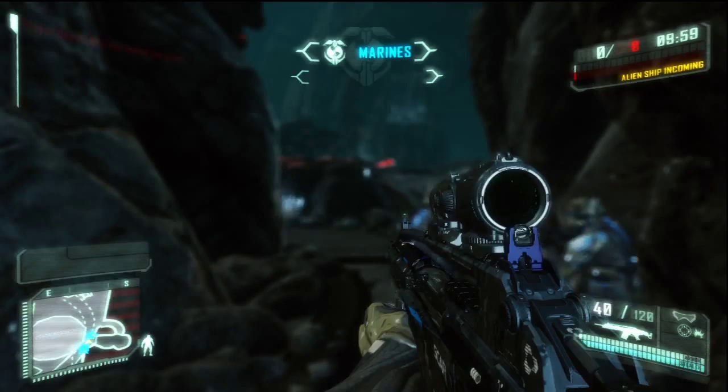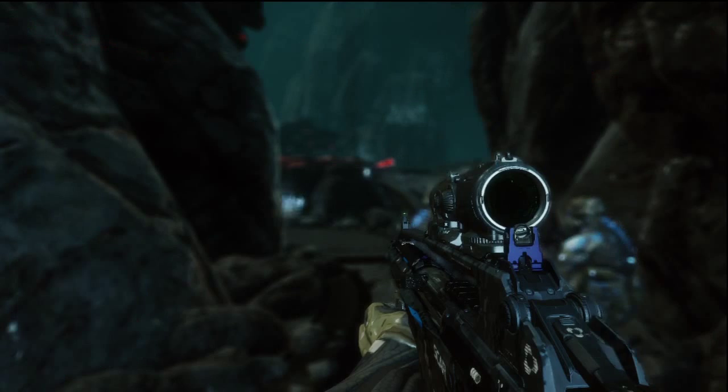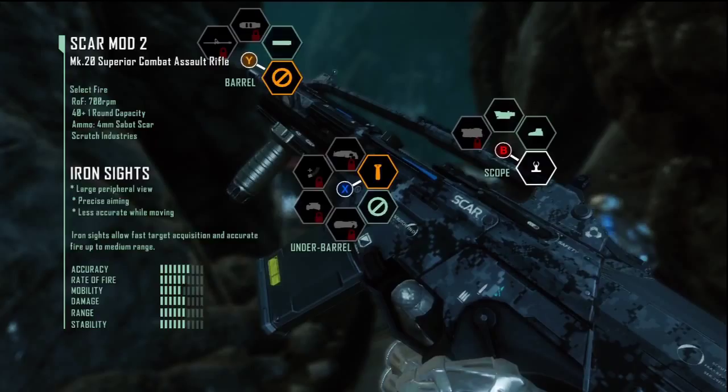With Crysis 3, you can change your scope on the fly. So right when I got into this match I noticed I had the scope set, and all I have to do is hit the back button — if I press the B button, it'll cycle through the scopes. I've set it to the iron sight. I could set it to the reflex sight, but the iron sights are pretty decent on the SCAR Mod 2 and the scopes seem to limit my vision, which I really don't like. So I just wanted to get that tip right off the bat.